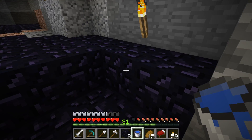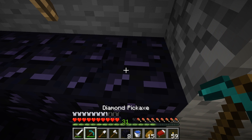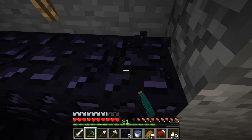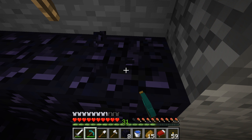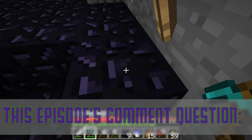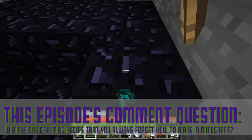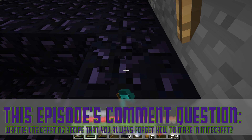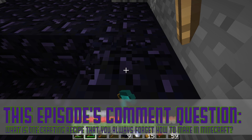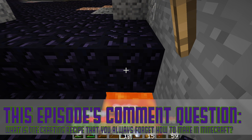There we go. We have eight pieces so far, so we need ten for the portal. And then the enchanting table — I've made so many enchanting tables and every time I always have to look up the recipe because I forget what exactly it is. I think you need three pieces of obsidian for it, but I'm not entirely sure.